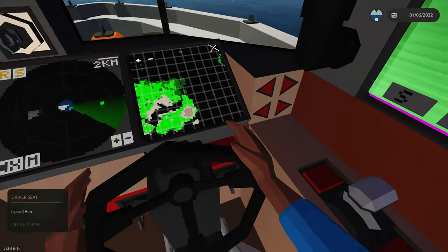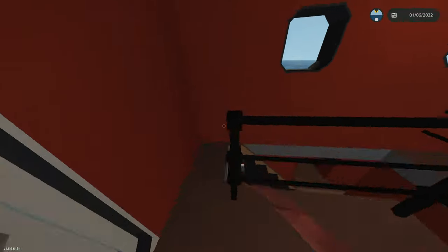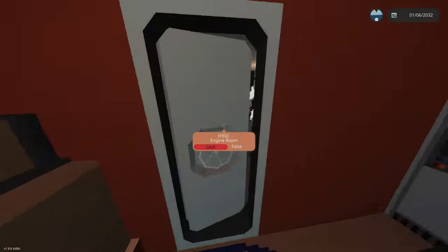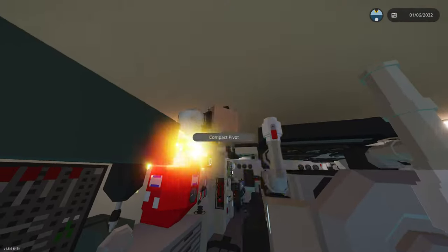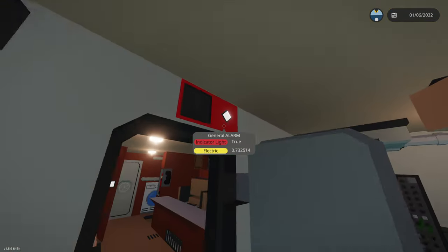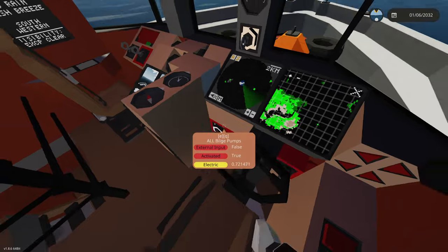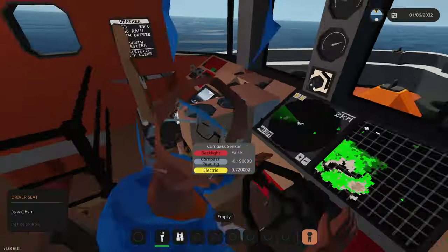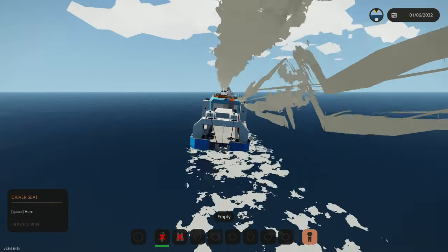Down here we have the general alarm button which will activate our general alarm — it's a pretty chaotic alarm. In the engine room it'll also show a flashing light that spins around, and a general alarm indicator right there. Then we have our bilge pumps right here which you can enable just in case you do think there is water. But that's basically the boat, interior-wise.